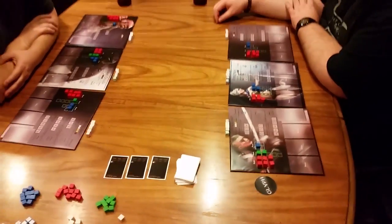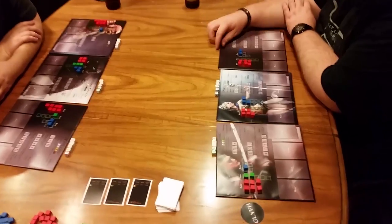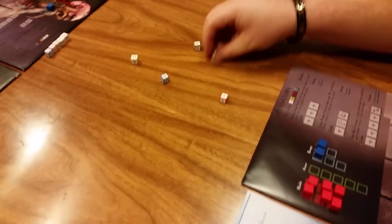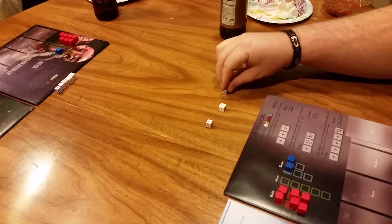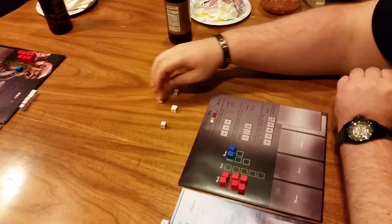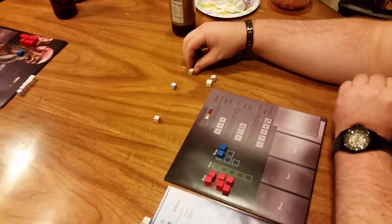Nate: I'm going to go with the assassin. Nate now looks to see which dice he rolled, which glyphs he rolled, looks at his abilities, and then makes a decision on what he would like to save and put aside, and which dice he would like to re-roll.